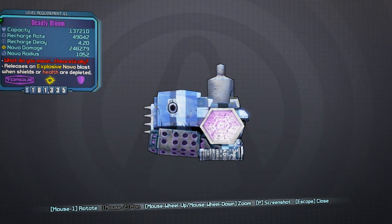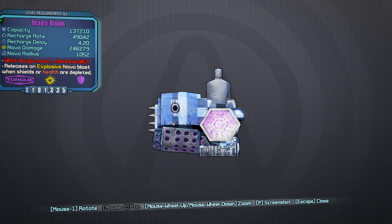Now again like I said this is a rare and special shield and can be acquired through certain missions or enemies within the game. So we're going to take a look at the basics here. Up the top we have capacity at 137,210. The capacity means that's how much damage you can take before the shield gets completely depleted. Underneath that you have the recharge rate and recharge delay, and those two are tied into each other.